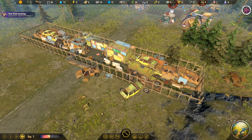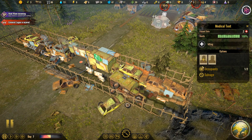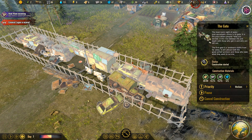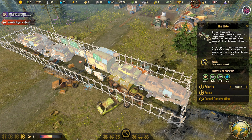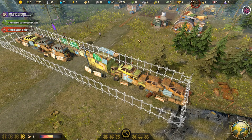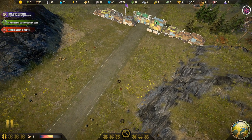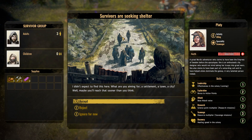The gate should be finishing up shortly. Colonist Logan somehow got injured — let's assign a new doctor. The gate is done. Now new colonists can wander by and say they'd like to join, or we can have traders or various different events. Sure enough, survivors are seeking shelter — I didn't expect to find this so quickly.